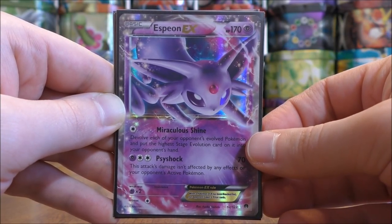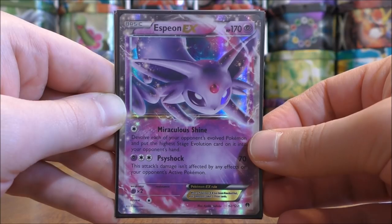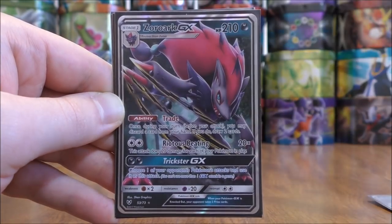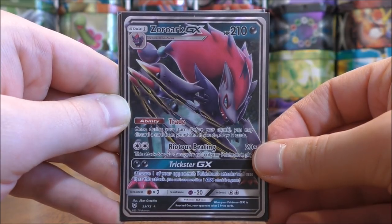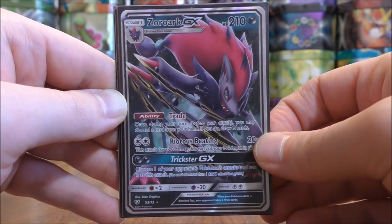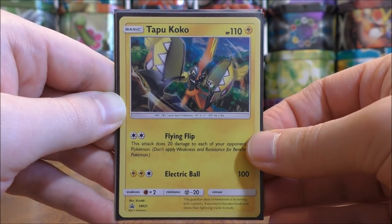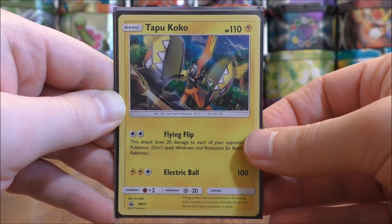I use Espeon EX as a psychic type Pokemon; its Miraculous Shine move devolves each of your opponent's evolved Pokemon and puts the highest stage evolution card into your opponent's hand — usable with a double colorless or one water type energy. Zoroark GX's Righteous Beating can do 120 damage with a full bench, but I mainly use it for its Trade ability. Tapu Koko, a lightning type Pokemon, uses Flying Flip with a double colorless energy or two water type energy, doing 20 damage to each of the opponent's Pokemon, and it also has a free retreat cost.